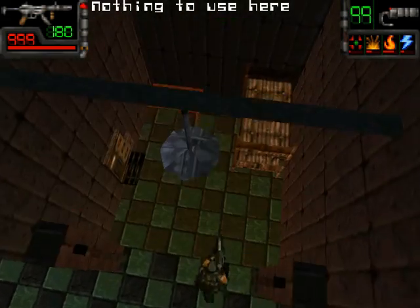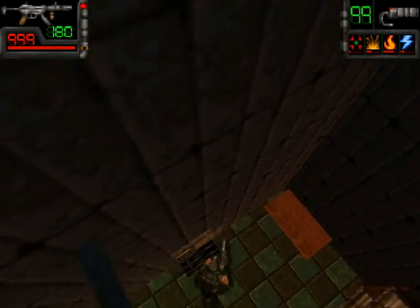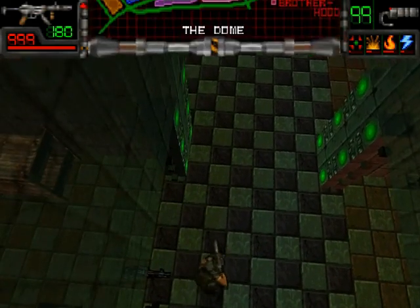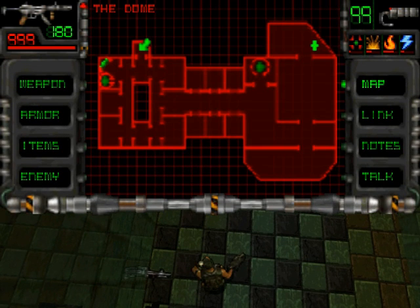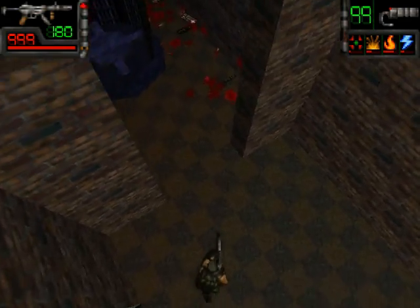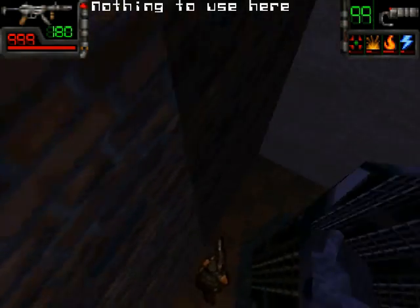I'm pretty sure there's at least one secret hidden here, because in the last video we saw a soldier clipping through a wall — but he was in a position he couldn't have reached if there wasn't a secret. You see that central part that's cut out? The soldier was clipping through that part. There must be a floor below or above somehow.